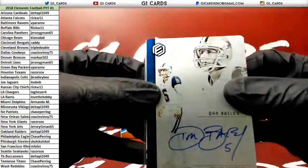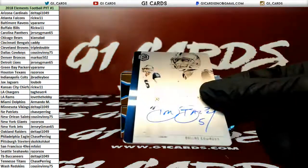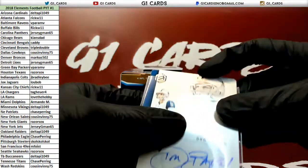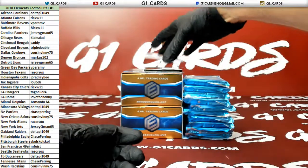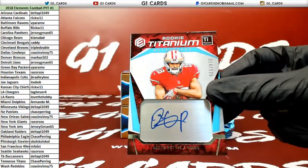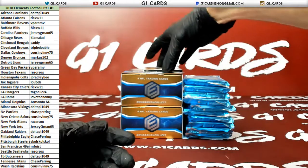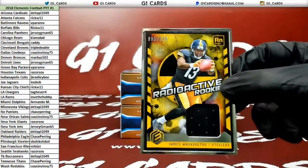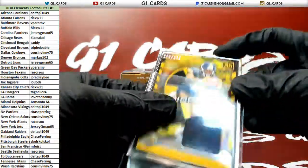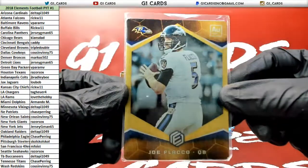Hey, kicking yourself for not taking the Cowboys? Dan Bailey to 99 — got a little scratch on it right in the center, it's hard to see. Dante Pettis to 125, 49ers. Radioactive Rookie James Washington to 125 for the Steelers. Yeah, literally kicking yourself. And 5 of 10 Flacco for the Ravens.